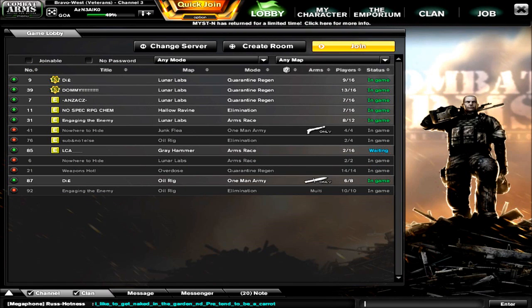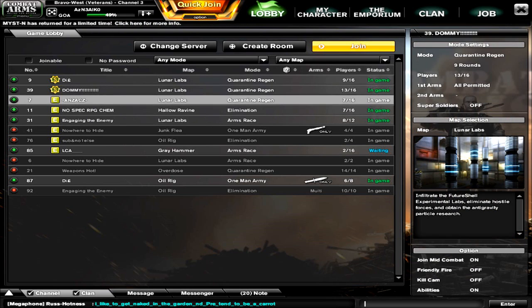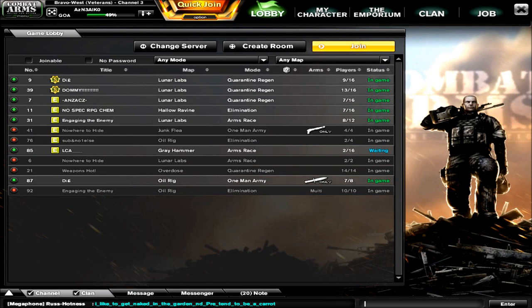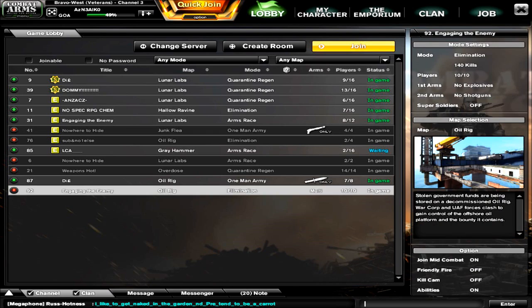Once you go into one of these rooms, this will be your new UI screen. All the rooms are available for you to see. If you don't hover your cursor over a room, nothing pops up on the right side, but once you do, you'll see all the room details like the mode, player count, arms restrictions, and everything else — very useful indeed.